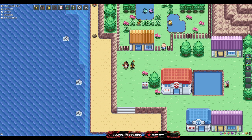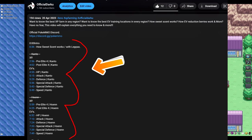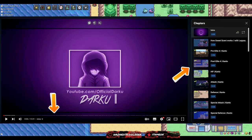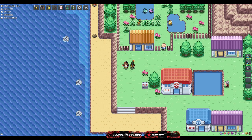Before we start, everything in the video will be time-stamped and put into chapters. Whether you want to read it in the description and jump to a certain location, or click the video and jump to a certain location, that's up to you. Everything will be labeled for specific tips that you're looking for.